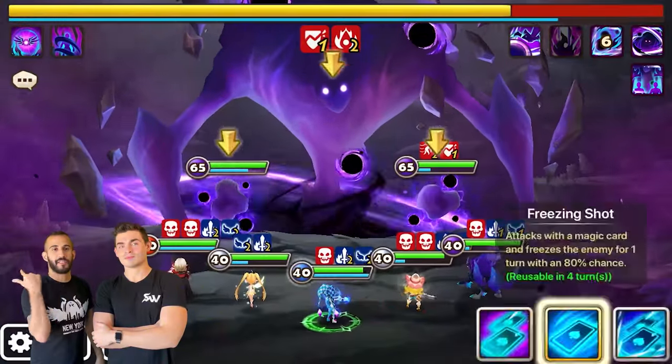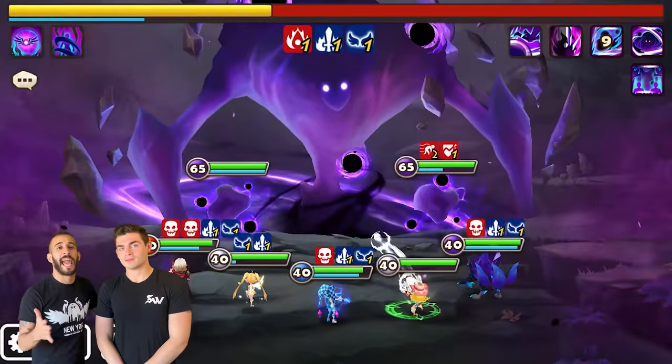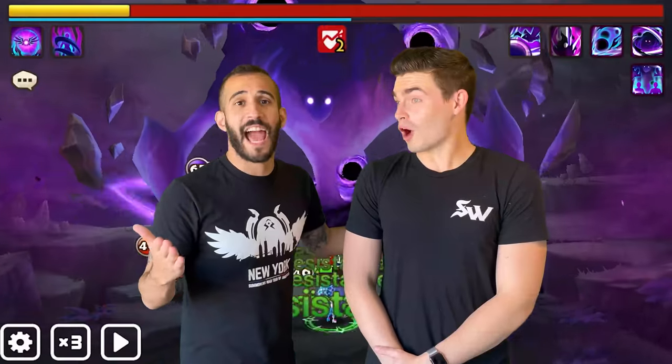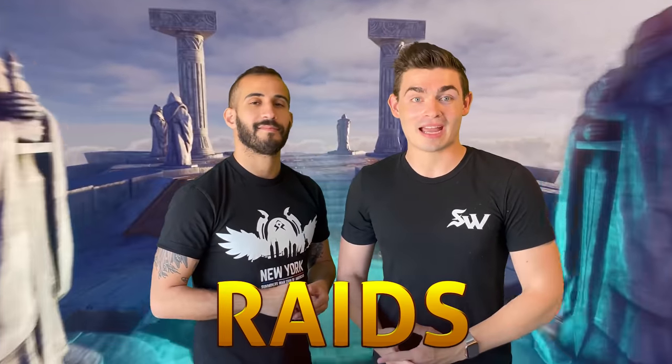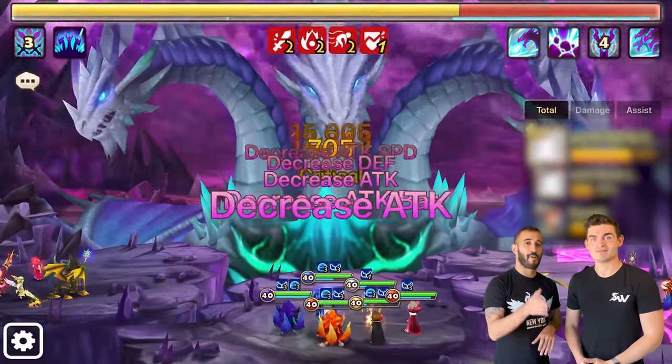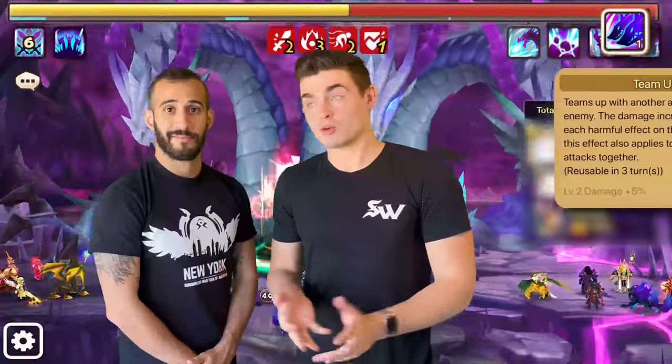Another dimensional area where he can be used very well is the dimension predator. You guys are probably watching some footage of it right now — he hits for over 200k damage, that's a lot of damage! In raids, Crow can be an excellent damage dealer in the backline. He has deathbreak, branding, deals lots of damage to that big boss, and cooldown reduction when he kills somebody, which is really cool.